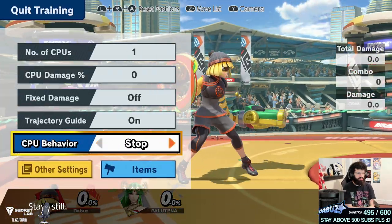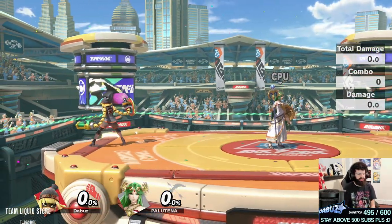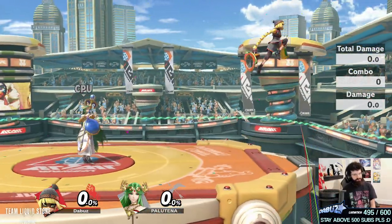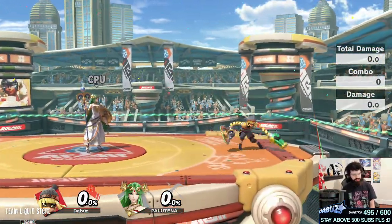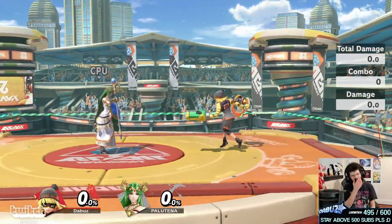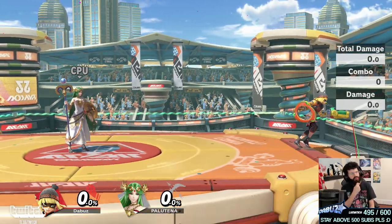You can also use down air as a suicide kill option if someone's off stage. I like catching them with the start of the down air because the lingering part does not spike them — it just drags them down. That's pretty good as a suicide kill option. I do miss using it quite a bit, and I could use it more to be honest. It's okay — very punishable on block, so be careful with it. But if someone just gives you space, it's a fast way to land.